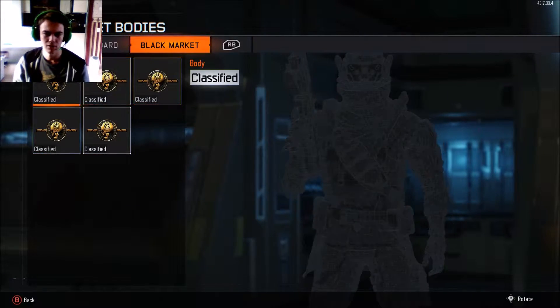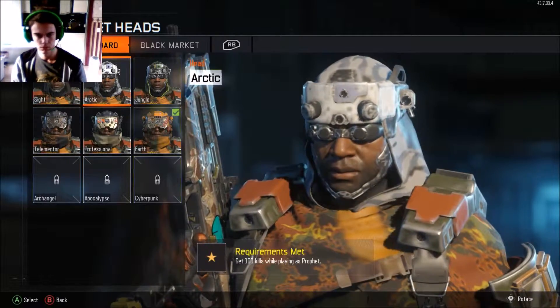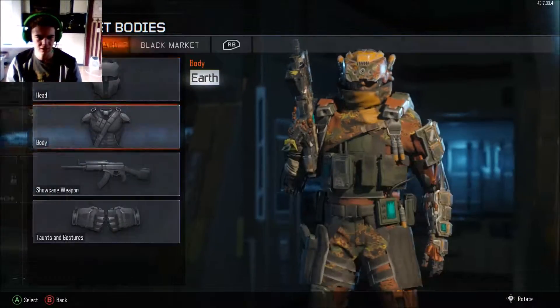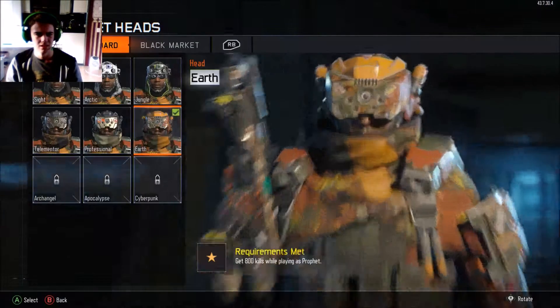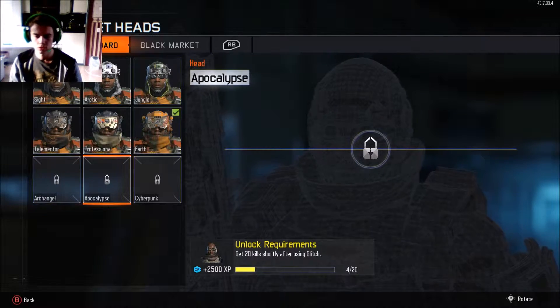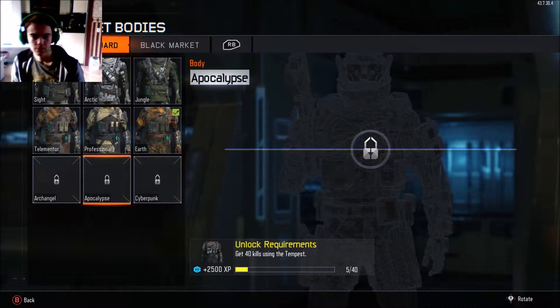I don't have anything from the black market, but I don't open supply drops that often. I've got the Earth Helmet and the Earth Body. Now we're going to go for the Archangel and the Apocalypse, which are the next two challenges - the Archangel and the Apocalypse Body.